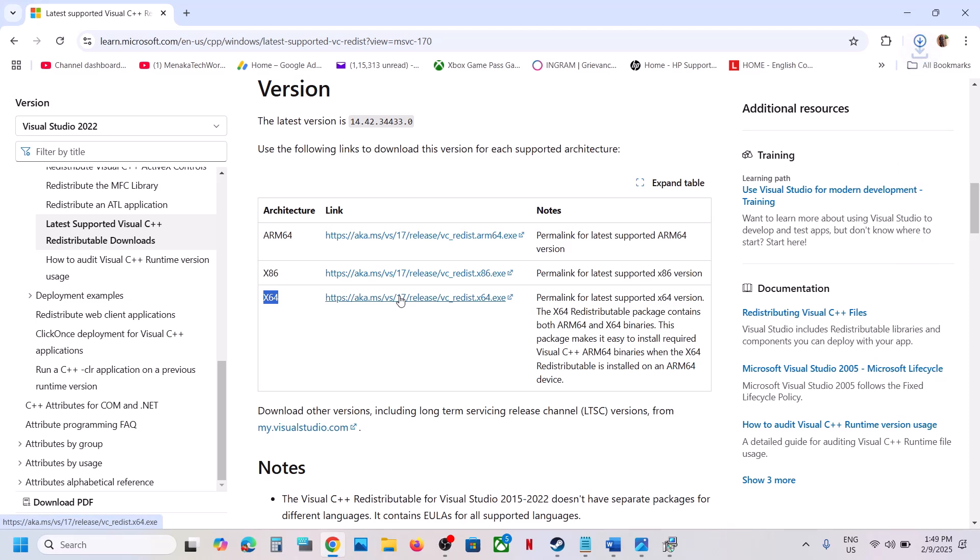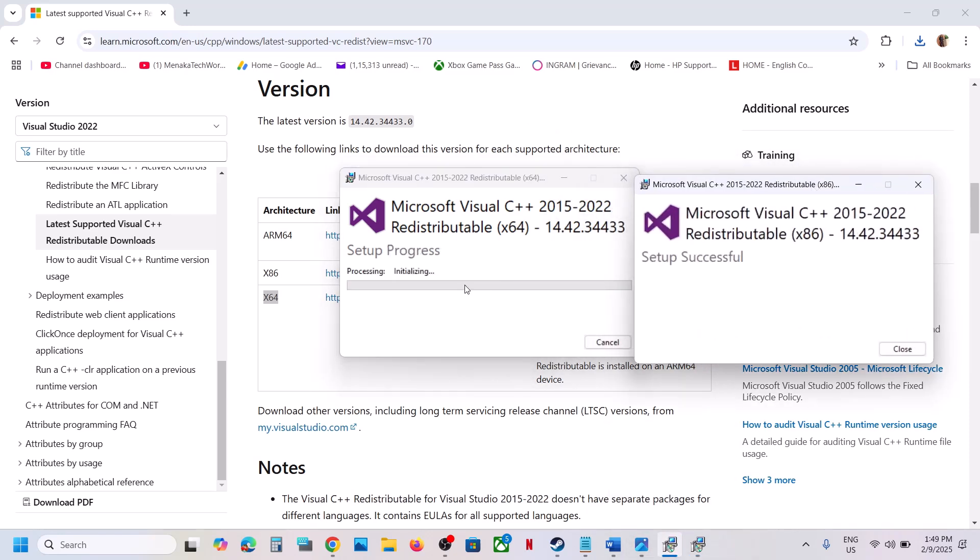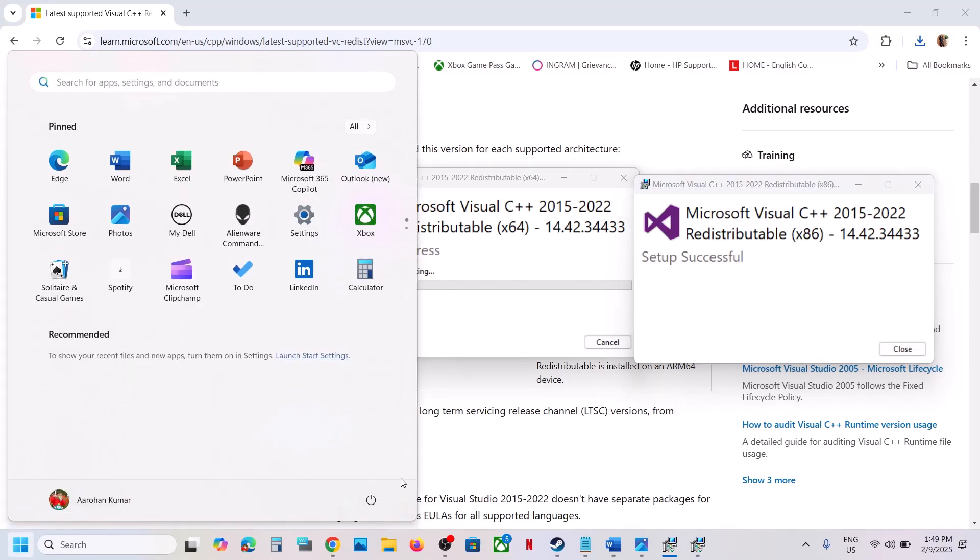Run the x64 file as well. If you see the repair option click repair; if you see the install option click install. Click yes to allow and let the installation complete. Make sure both installations are complete, then restart your computer — a restart is required after this step.